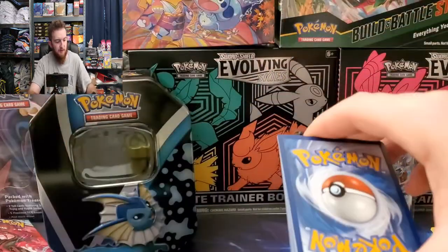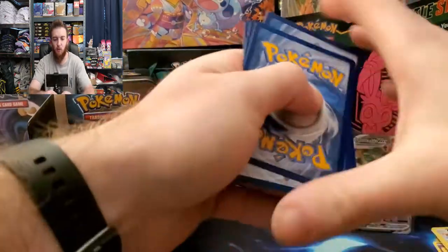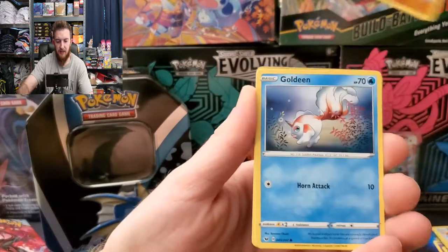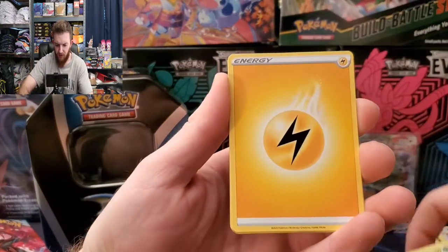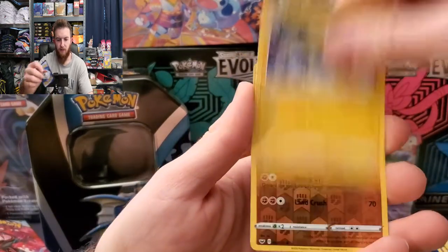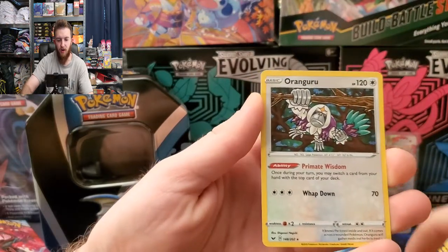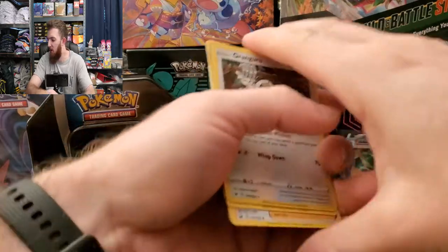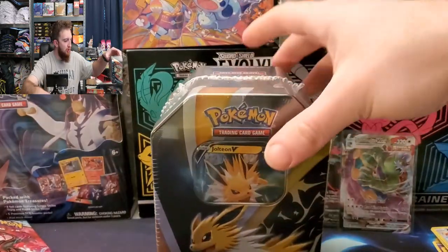Sword and Shield base set to round off this Vaporeon tin. So far all our hits have come out of Chilling Reign. Let's see what we get: Hoothoot, Skorupi, Diglett, Goldeen, Gossifleur, energy, Poke Kid, Air Balloon, Joltik, reverse Rhyhorn, and a holo rare Oranguru to round off the Vaporeon tin.